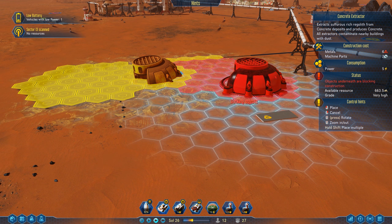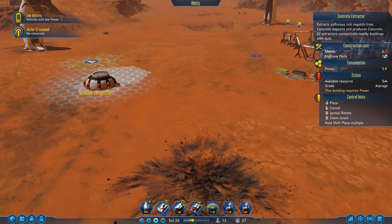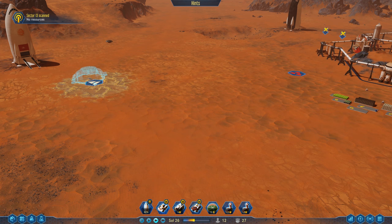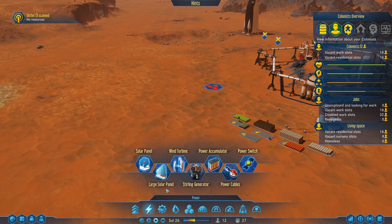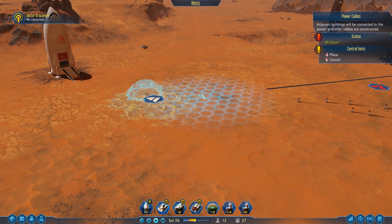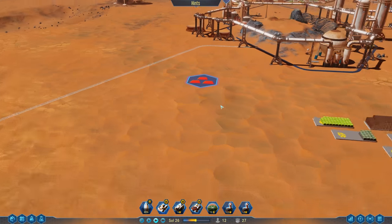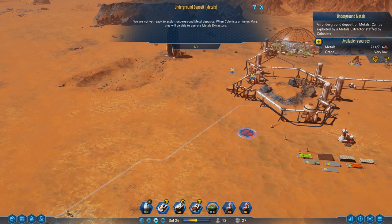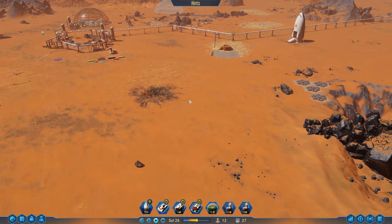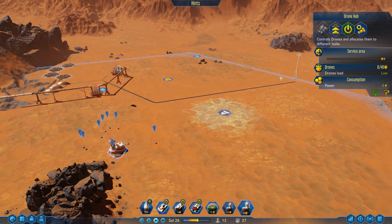Let's get another concrete extractor. Can I put it here? It's totally in the way. Alright, we can get concrete from another source over here - that's not a big deal. Run a power line out this way. Let's get power cables running out like this. There's a metal source right here I kind of want to get - it's very high priority and we can't get it without a dome here. This is about as far in the tech tree as I've gotten.